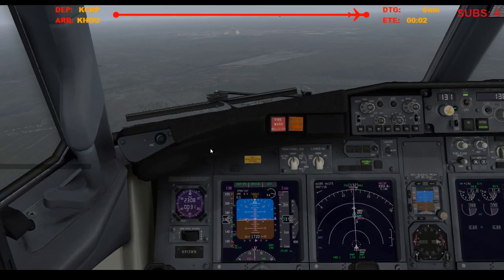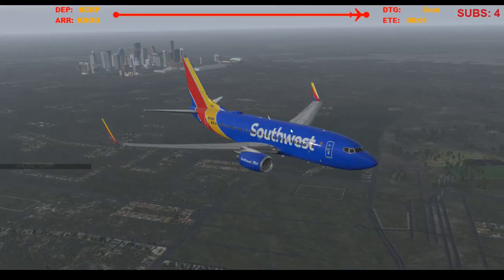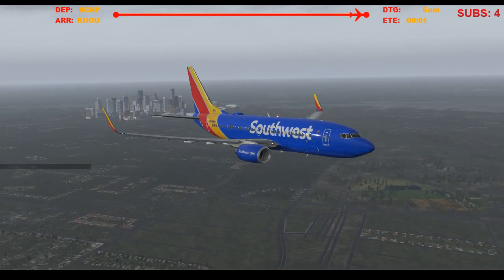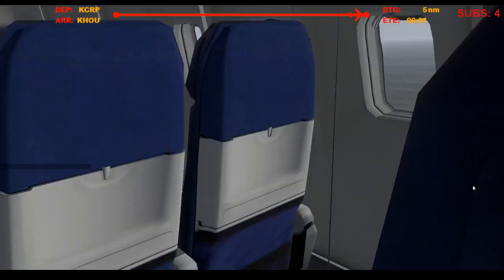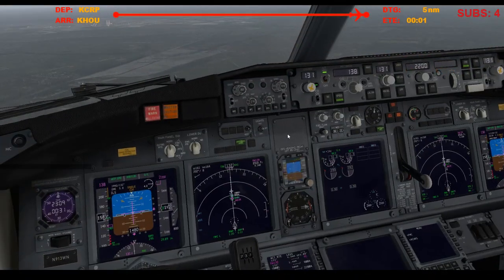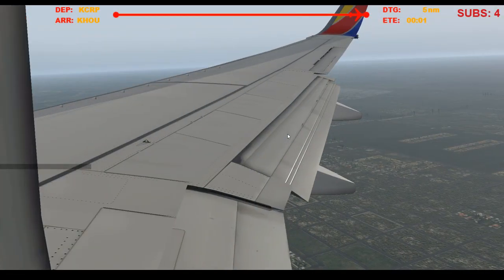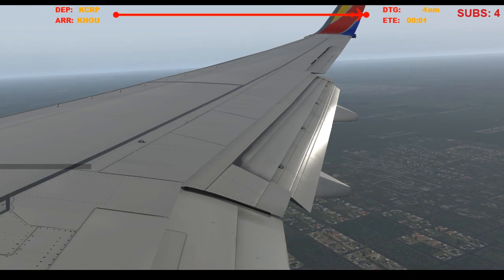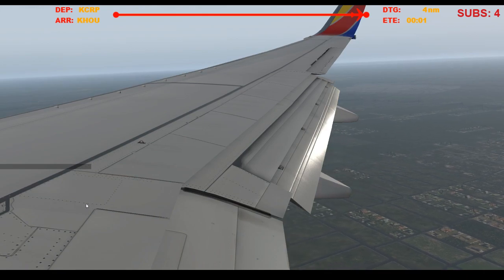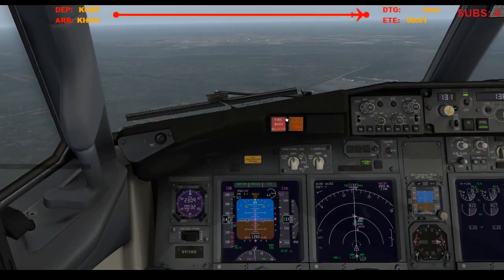Five miles to runway. Okay, let's drop the gear and flaps 15. Oh my god, we just got a weather update: wind 150 at 11, 10-mile visibility, broken at 1,200, overcast at 25,000, temperature 24.2°C, altimeter 29.87. And flaps 30.